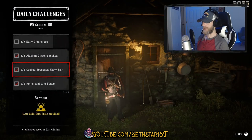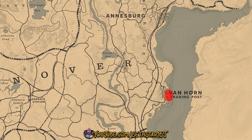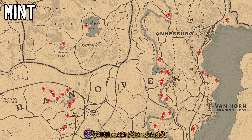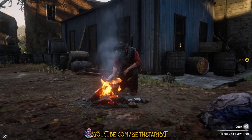Number 2: Cook Seasoned Flaky Fish. These are all the fish that'll give you flaky meat. You can catch half of them off the coast of Van Horn. I recommend you bait with bread or corn. Break them down from your satchel, pick up some thyme, mint, oregano, set up a camp close, or hit the crafting fire behind the saloon to finish the challenge.